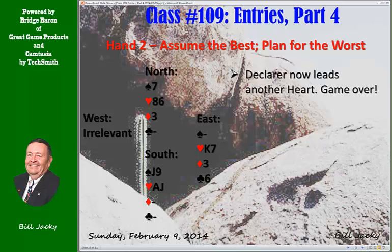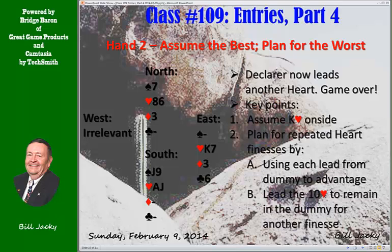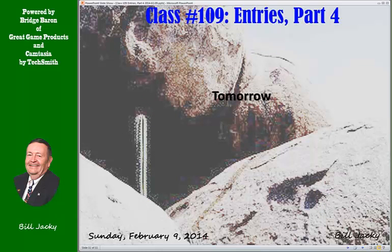Here's the whole hand — game is over. You got all the heart tricks you need. Key points: assume the king of hearts is onside because if it's not, you're down. Plan for repeated heart finesses by using every lead from dummy to advantage. Lead the ten of hearts to remain in dummy for the second finesse. This is similar to the hand we saw in class 107. Tomorrow we're going to look at the last class on entries — Entries, Part 5. See you tomorrow.